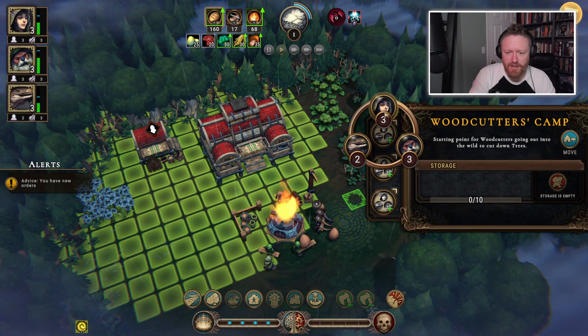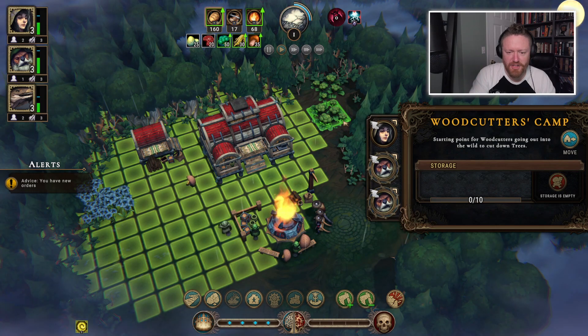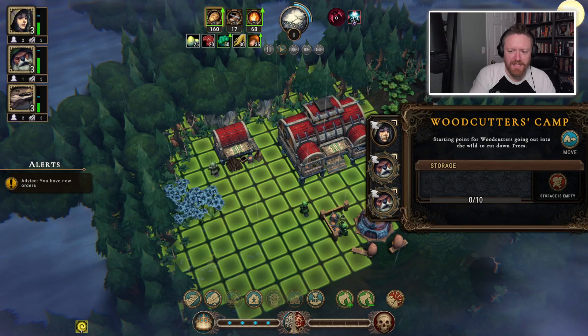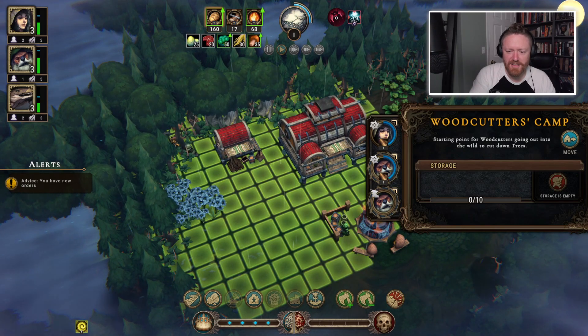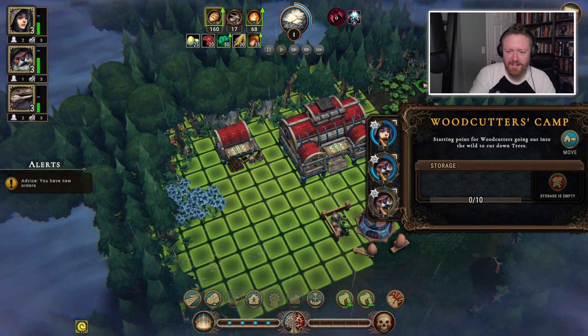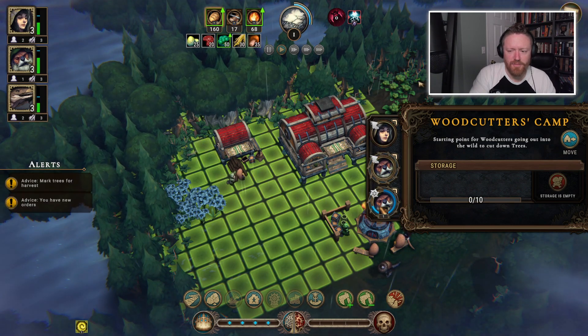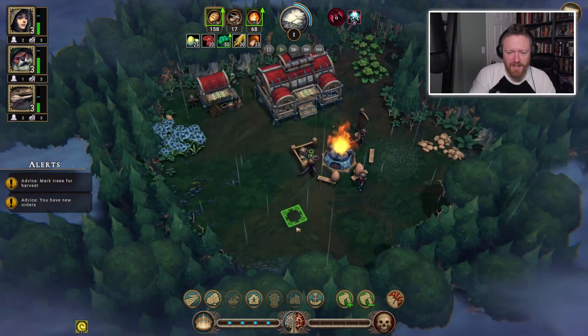I can decide who works here. Why am I having a human work there? Obviously beavers should be my woodcutters, but we want to have a diverse workplace, so we'll get multiple species in there. It looks like they're chopping the wood around it kind of randomly, which is what you expect from a colony sim.